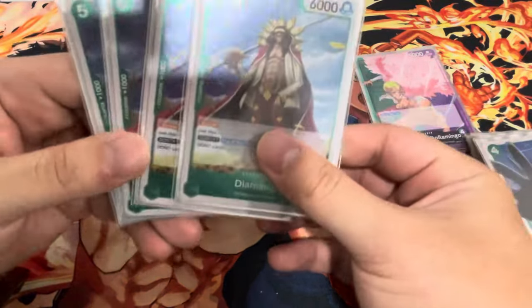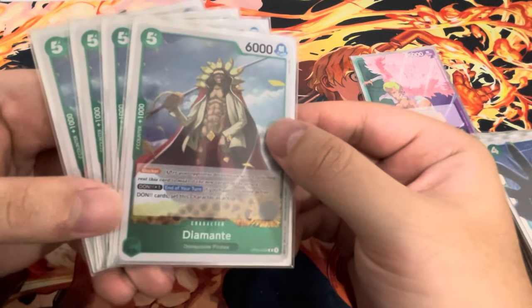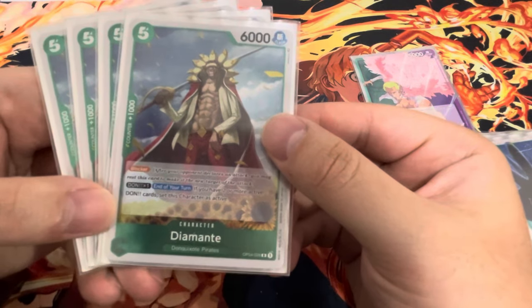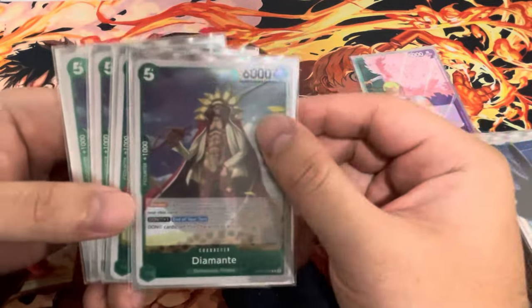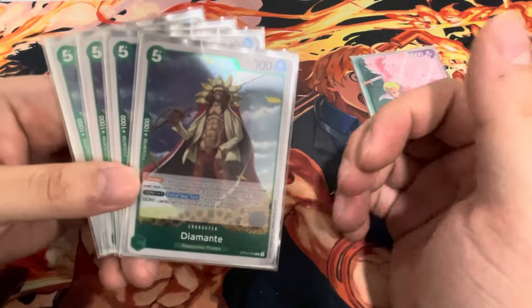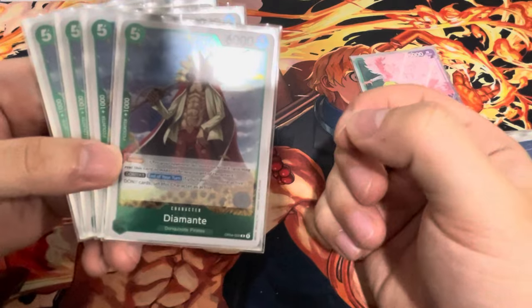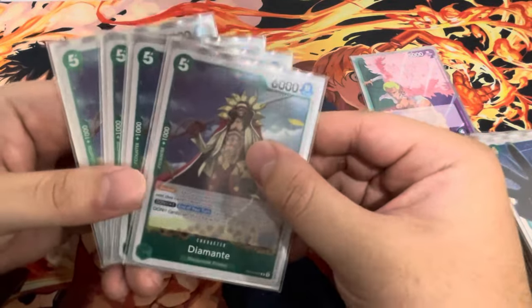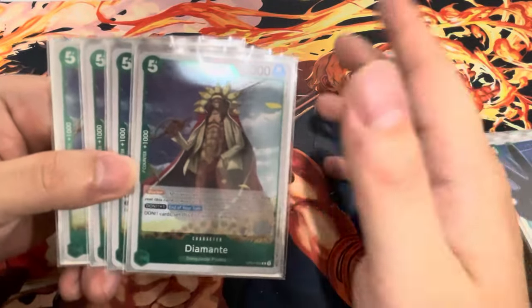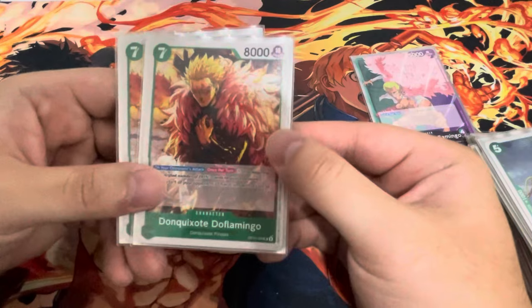Next we have another card that can restand to bypass Birdcage — Diamante. He's a five-cost, 6k blocker. Pay one Don end of turn: if you have two or more active Don, set this character as active. So attach one, swing at seven, then restand at end of turn. The tricky thing is if you have Birdcage out and you block with Diamante, he won't restand in your refresh phase — you'll have to attach one at end of turn and he stands again to be used as a blocker. So really choose carefully when to block versus attack.